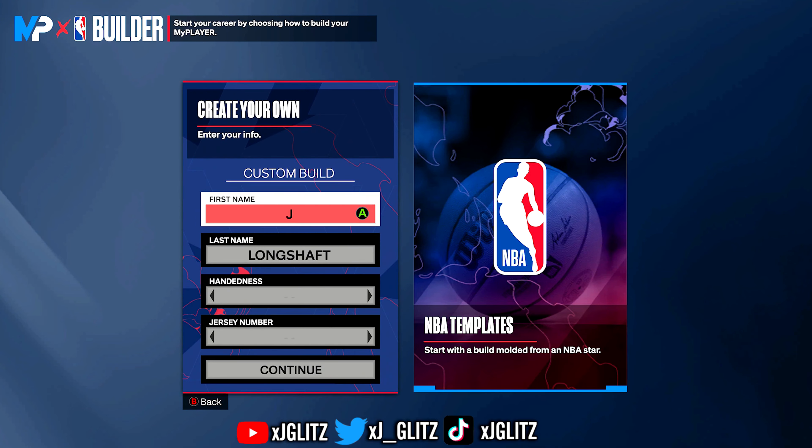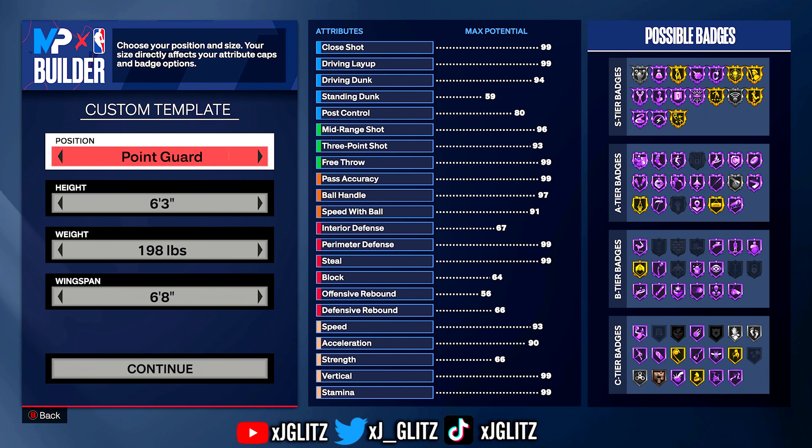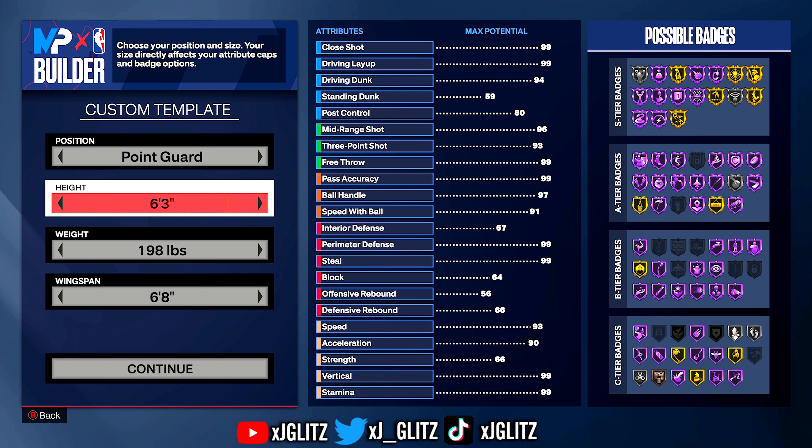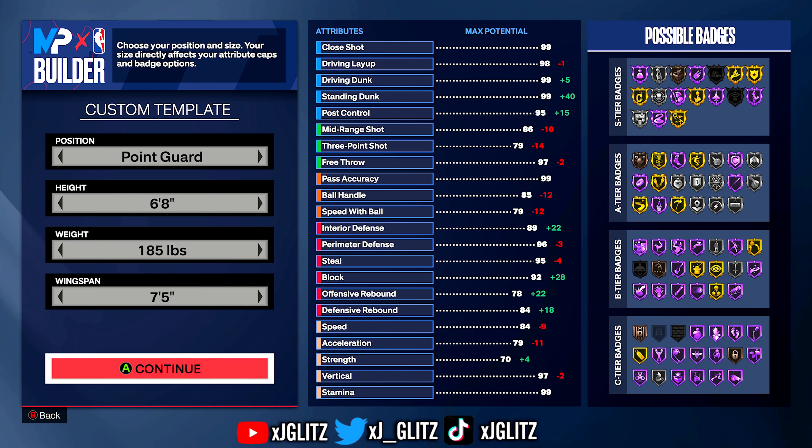All right, we are in the builder. You are going to want to go handedness — doesn't matter, jersey number doesn't matter. I'm going to go point guard, 6'8" with 185 pounds, and a 7'5" wingspan.